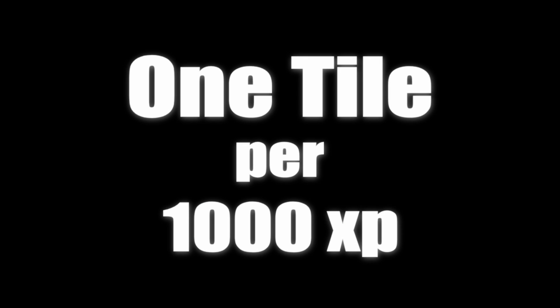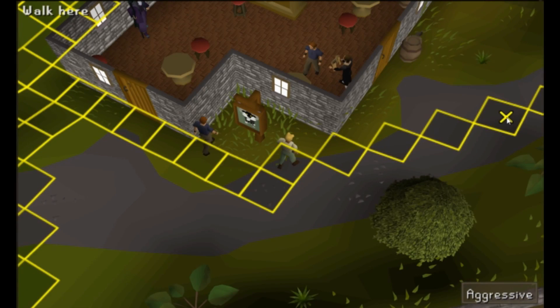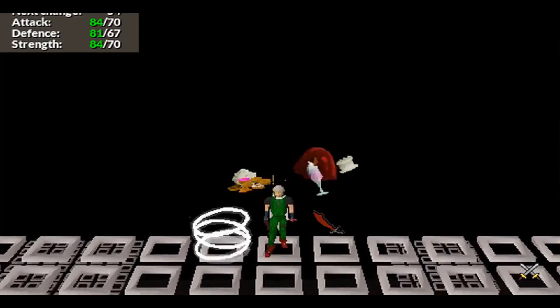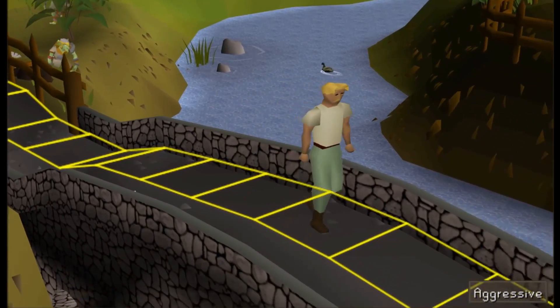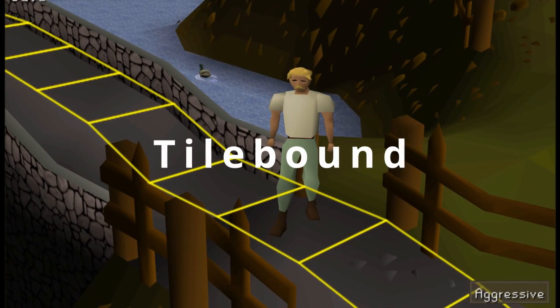One tile per 1000 XP. This is my movement-restricted Iron Man account and the rules are simple: I can only walk on tiles I have unlocked, and I unlock a new tile every 1000 XP. My challenge will be to defeat the Culinaromancer in the Tazar Fight Caves while working within these restrictions. I will have to rethink and rediscover how Runescape is played today. This is Tilebound.